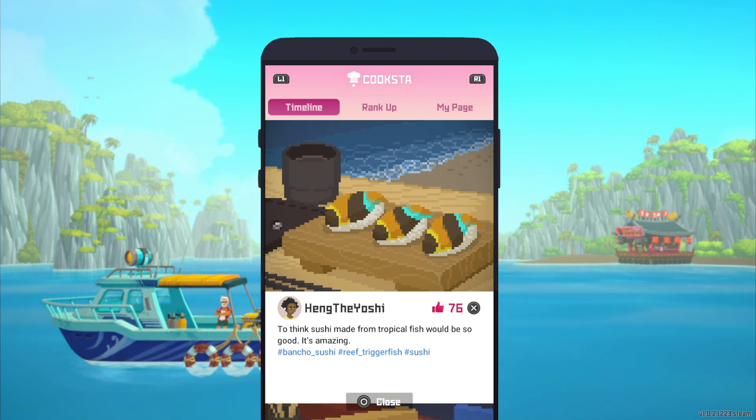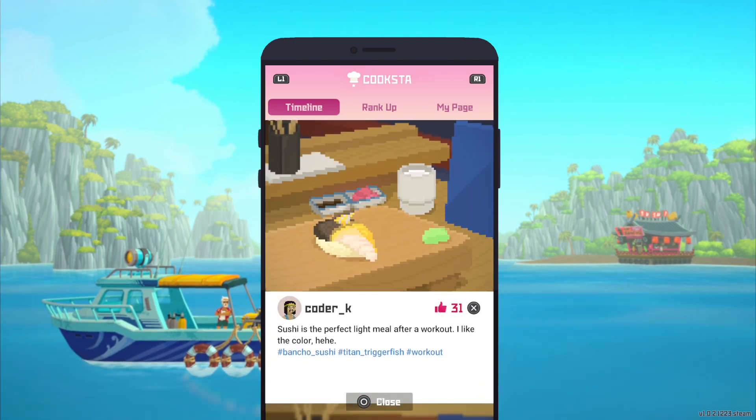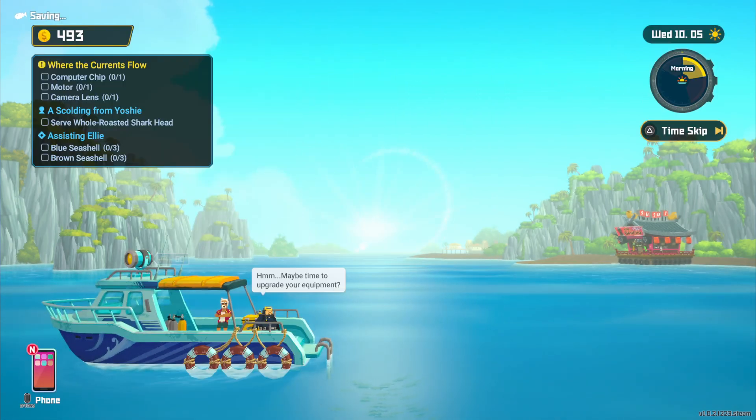Hang the Yoshi. These are — oh, okay, yeah there we go. Chushi is the perfect light meal after workout. We need seashells, we need to find a shark, and we need to find a bunch of drone stuff apparently.